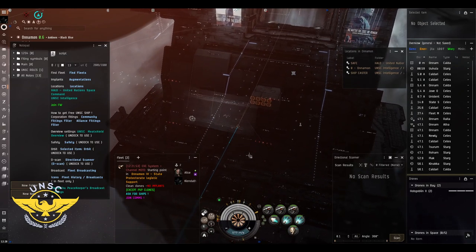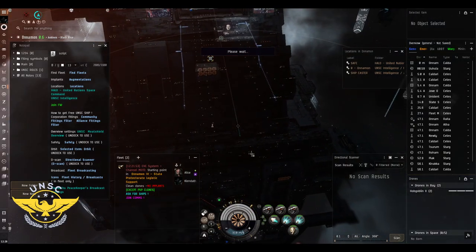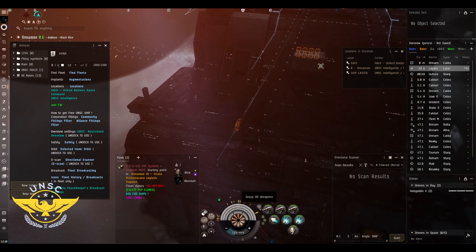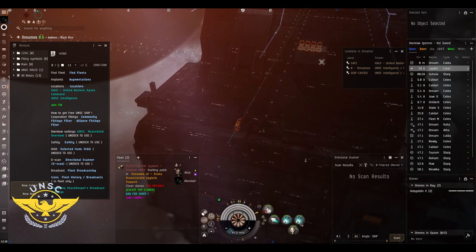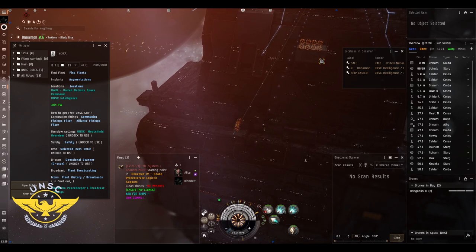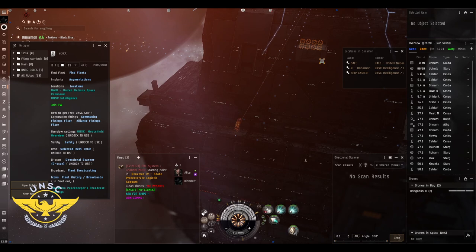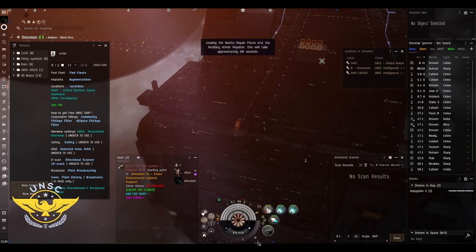After undocking, stop your ship using Control+Space multiple times until it says 'Stop Ship.' First things first: group all your weapons using the 'Group All Weapons' button at the bottom. Load close-range ammunition. Arrange your modules — the webifier slows enemies, the disruptor or scrambler holds them in place, the afterburner is your propulsion, and the armor repairers are your tank. Make sure to load nanite repair paste into the armor repairers if they require it.